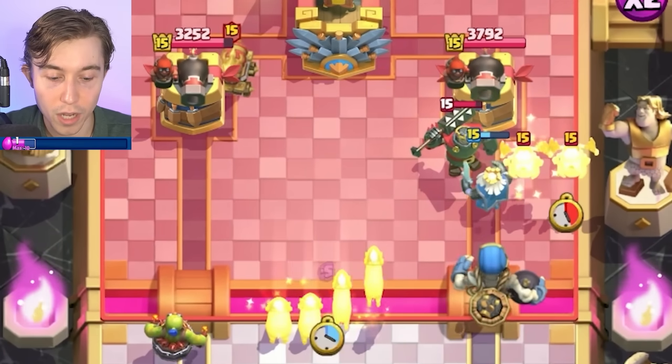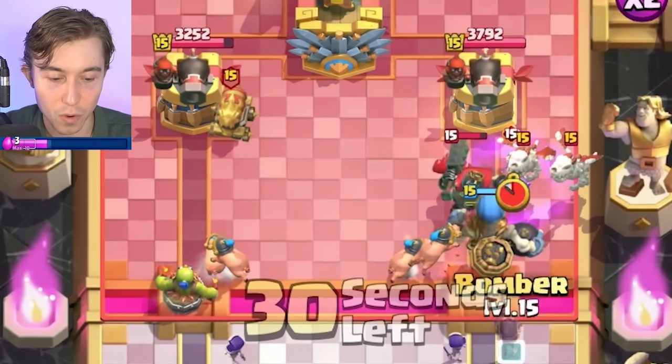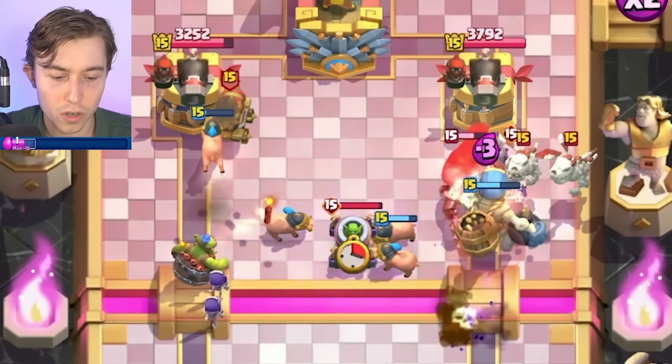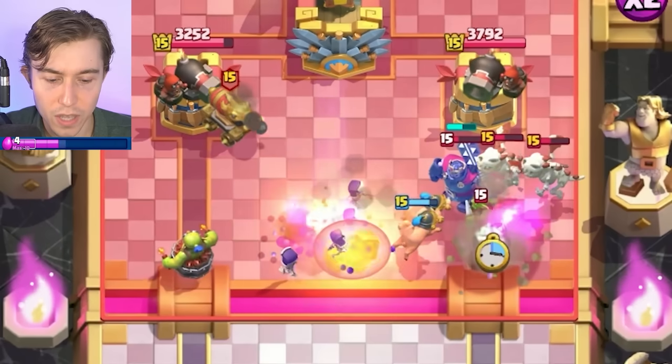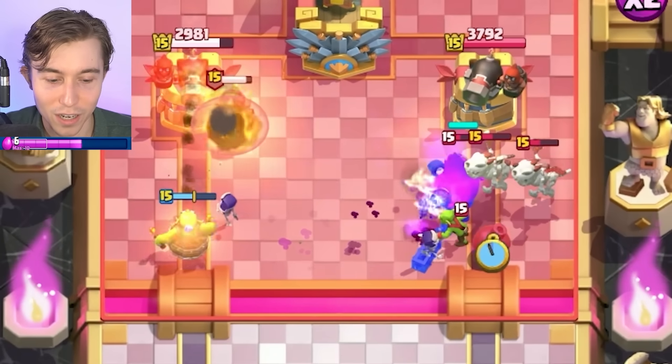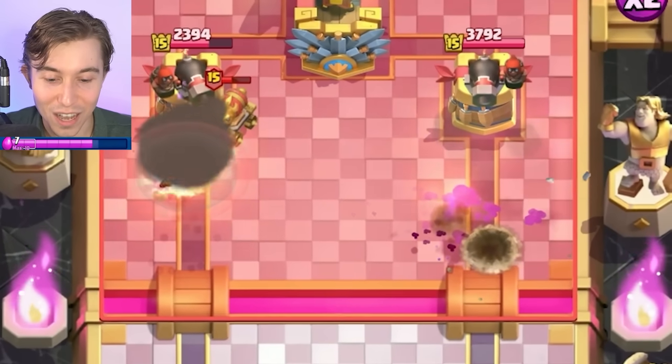We really want him to keep units in front of the tower that we can use our Evo Bomber in. We'll take that Arrows. We have the Evolved Skeletons — they're definitely dead, they're not going to do so well, but the Giant Skeleton put in work.